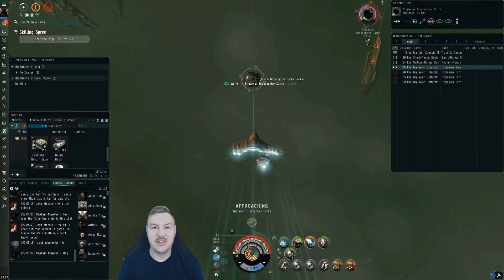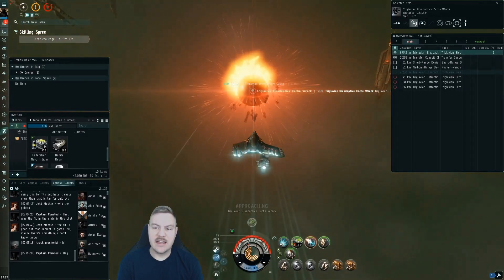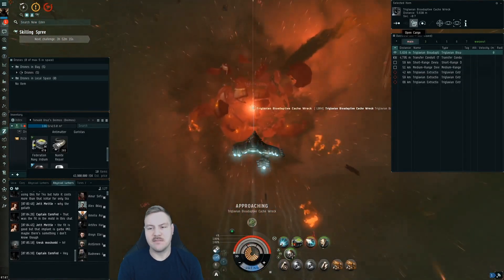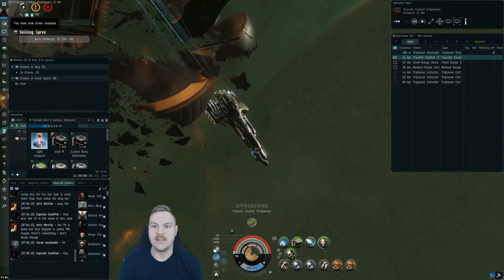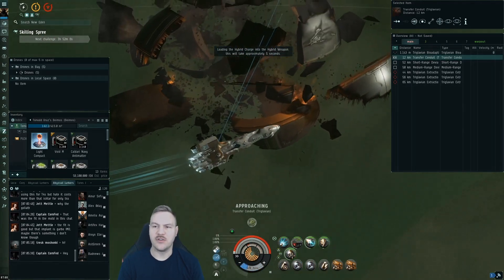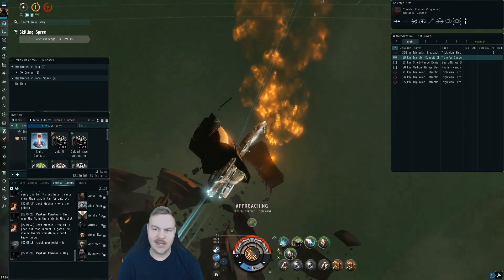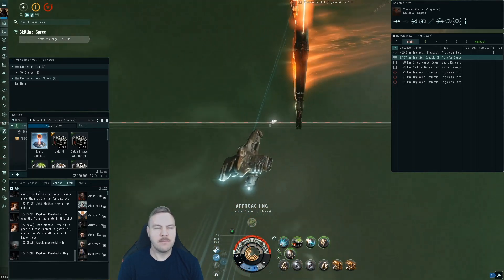Once you kill them, just get on them, get that web on them, get those guns on them, and burn them down as quickly as possible. It's not that hard — it's just a matter of doing it as quickly as possible. Usually you'll burn through Lashac rooms in under 4 minutes. They can be quite challenging, but overall they're pretty easy.